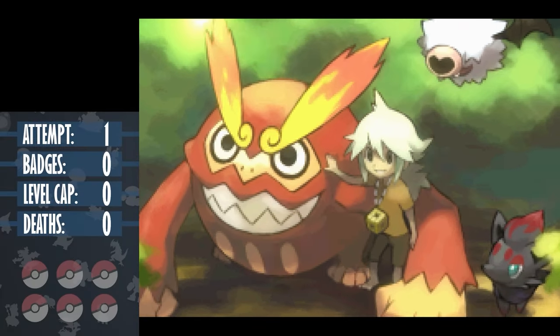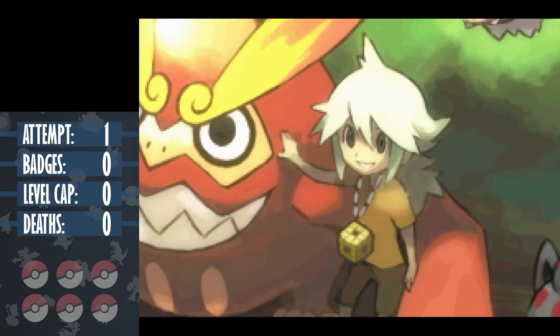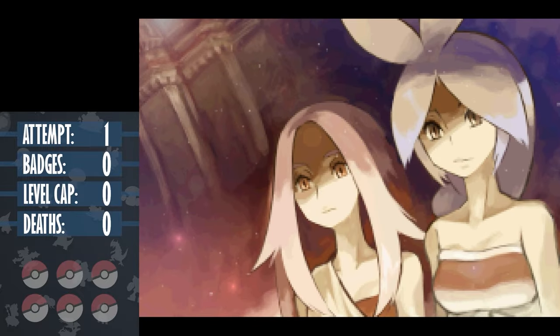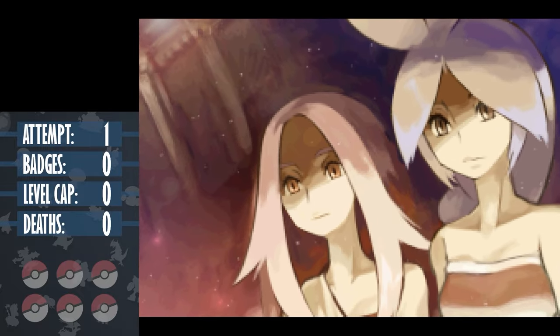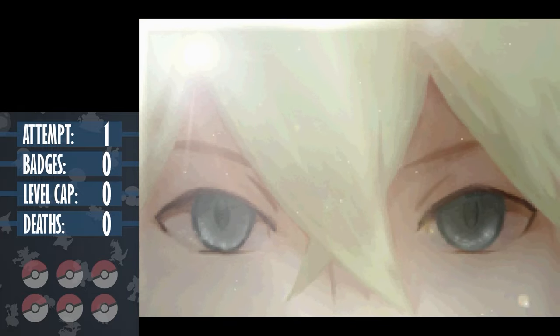Removing STAB moves really changes up the dynamic more than you'd think. Typically you'd bring Pokemon that have the type advantage over a gym leader, and they would typically be able to take hits as well as deal super effective damage. But now, not only do you have to pick Pokemon that can actually take hits, but you have to hope that they have the coverage to actually deal damage, and more often than not you'll have to pick one over the other.